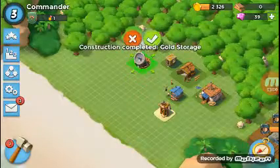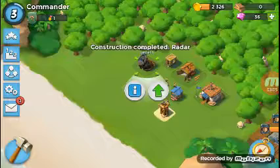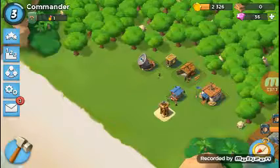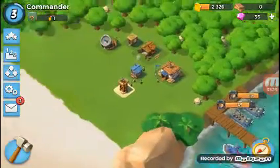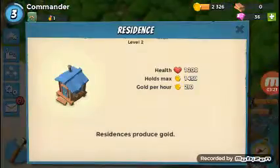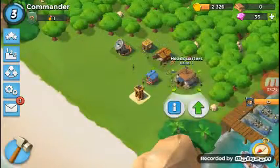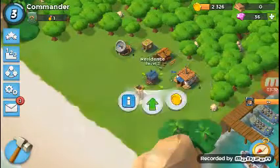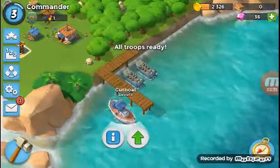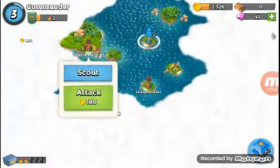The radar. So basically what the radar does is it lets you be able to attack. So once those guys are dead, we're going to attack. We've got level 1 radar, level 1 gold storage, level 1 sawmill, level 1 headquarters, level 2 sniper tower, level 2 residence, 2 level 2 landing crafts, and my level 1 gunboat. So now we can attack.